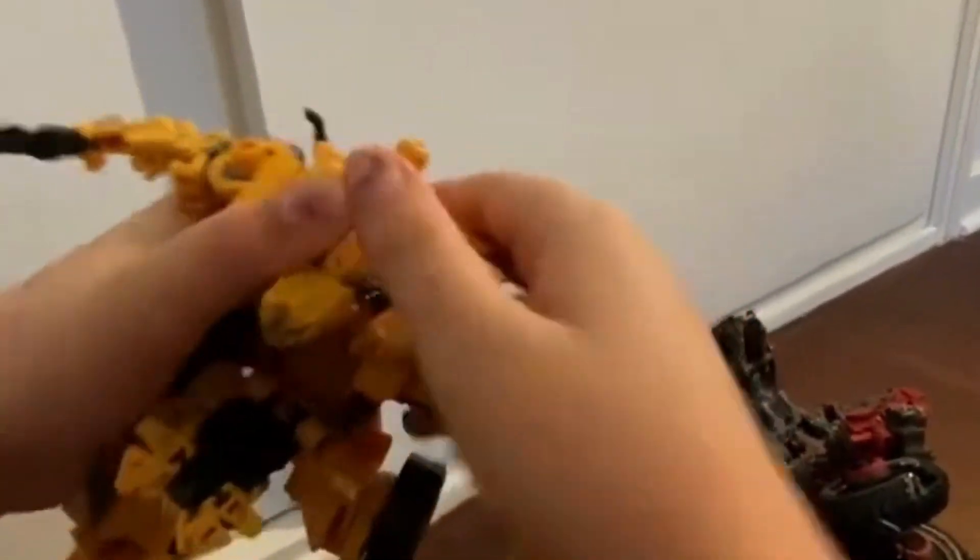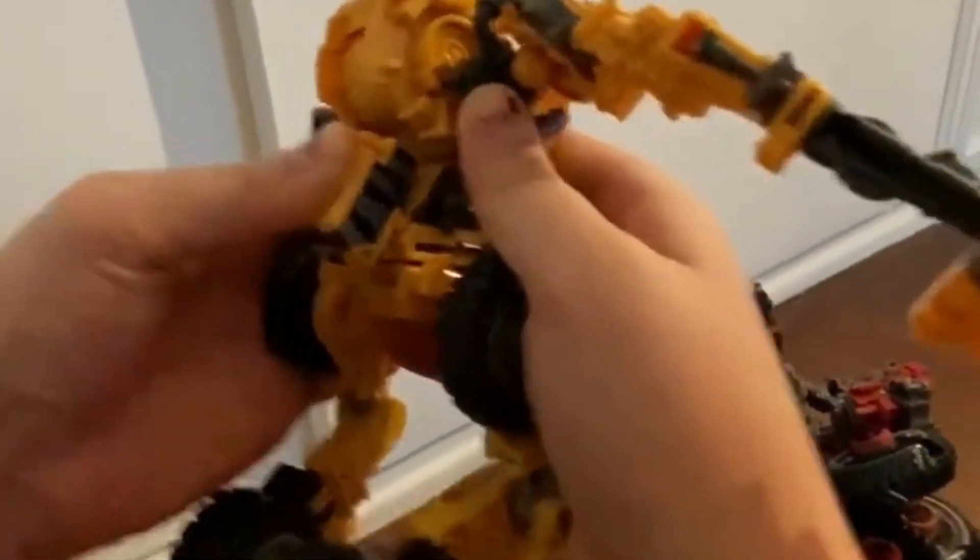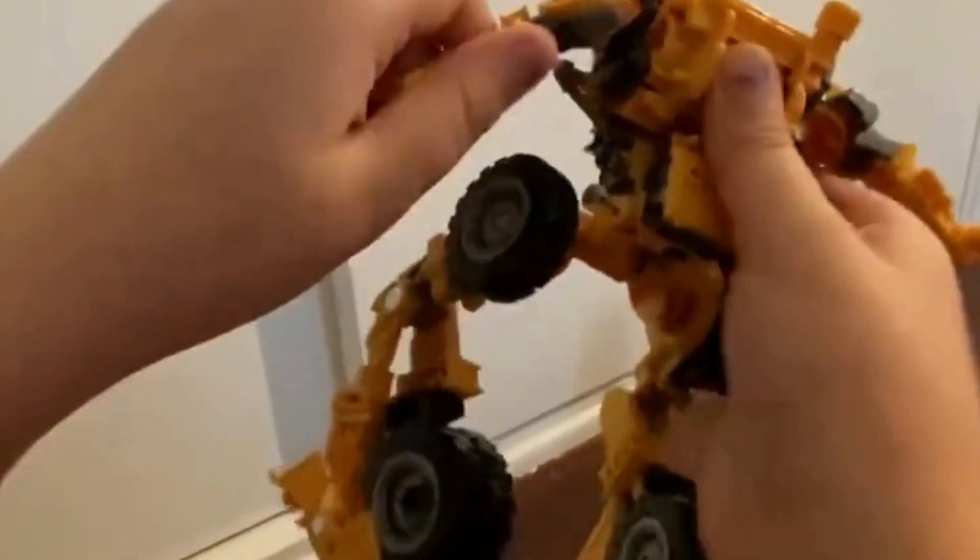Then take the head out — you have to use some force. There we go. Take this down, take this, it's going to tab in here, these arms going to slide. Do the same right here, and there we have Scavenger from Revenge of the Fallen.